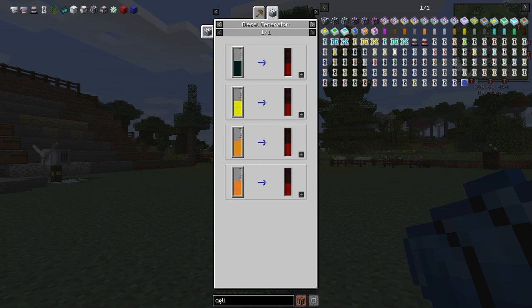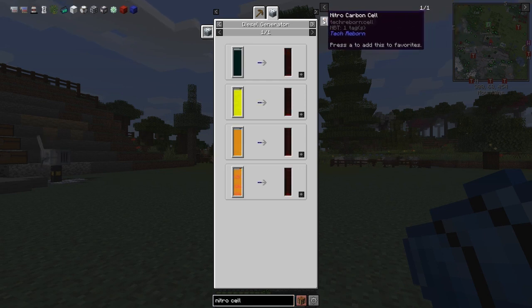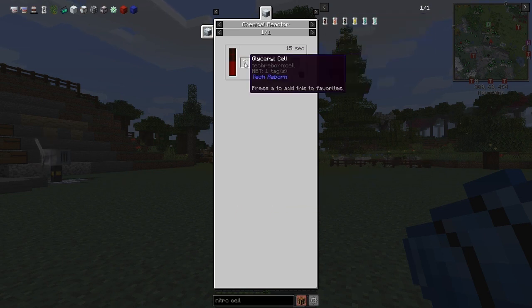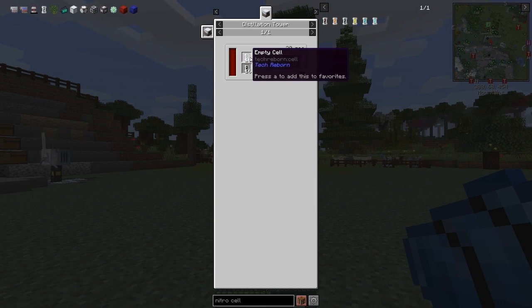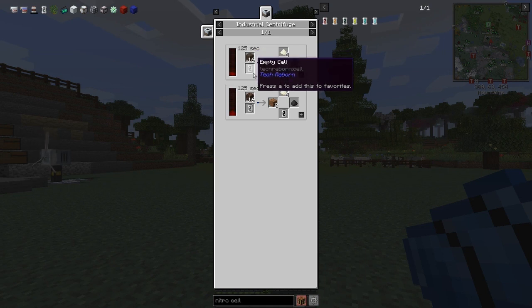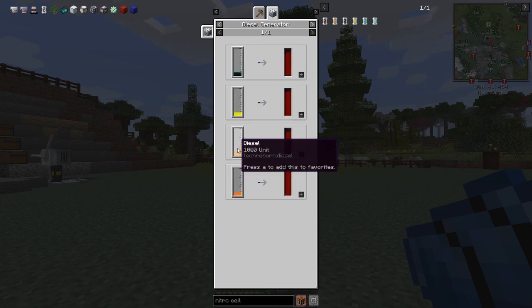Looking at the recipe for nitro coal fuel — the nitro diesel recipe is diesel plus glycerol, producing five cells. Diesel cells are made from oil and empty cells, and oil comes from soul sand. That means you have to go to the Nether to get it. That's really not low-tier — it's more of a mid-tier thing. Early game is before the Nether, high game is after the End.